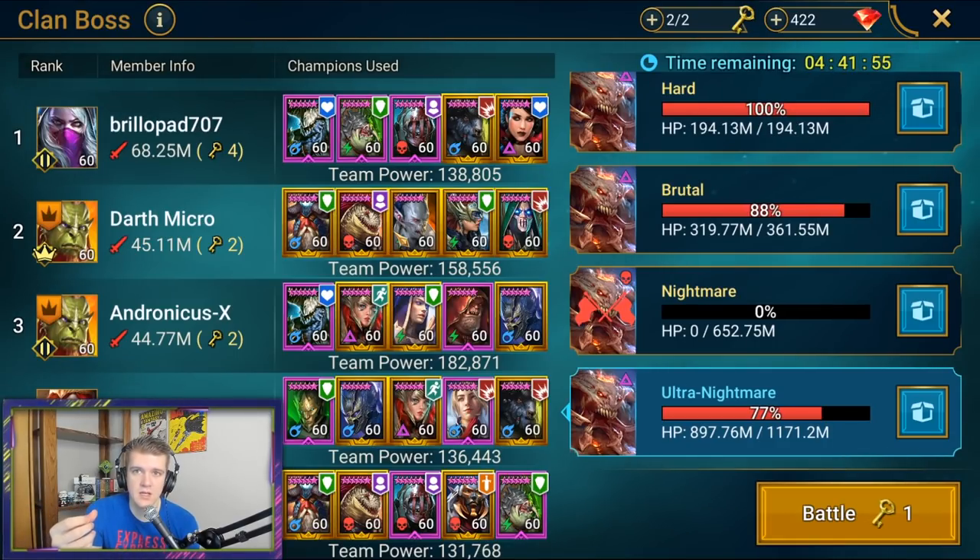Characters that have both defense up and attack down are ideal. Examples would be Marked for defense up, and Veteran and Bog Walker for attack down — so free-to-play all the way to pay-to-play can have this. It's very important to make sure you have a balanced comp with those two things, as that's going to be one of the most noticeable differences in damage you can have.